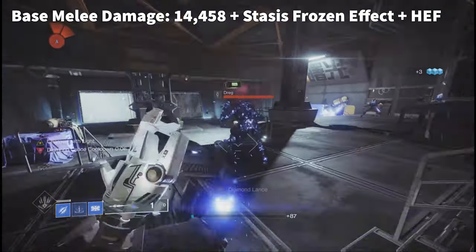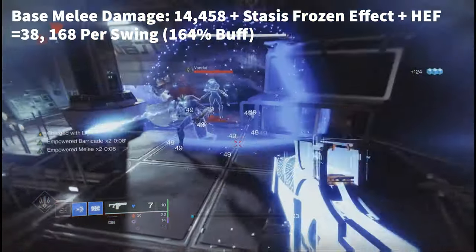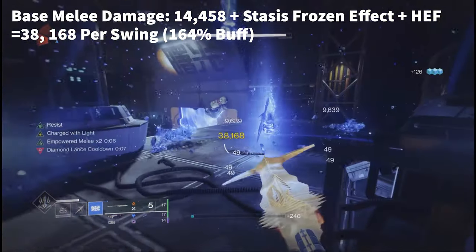Now, if you combine that with High Energy Fire, your melee attack will do 38,168 damage — roughly a 164% increase or buff.